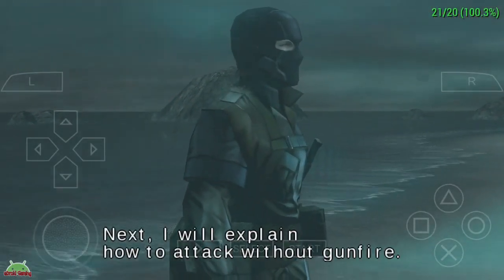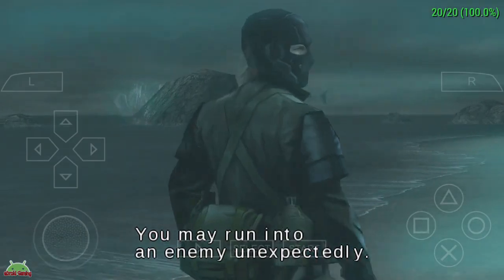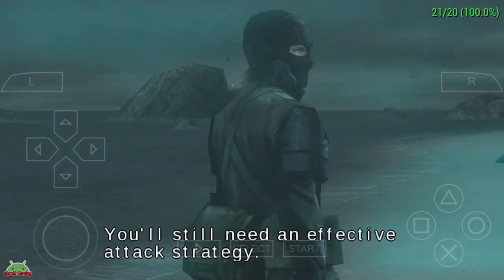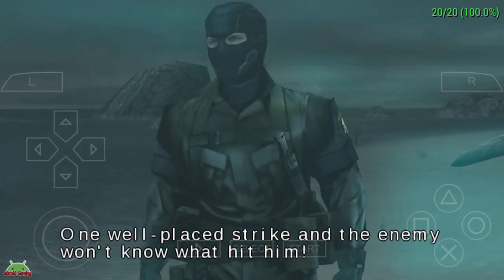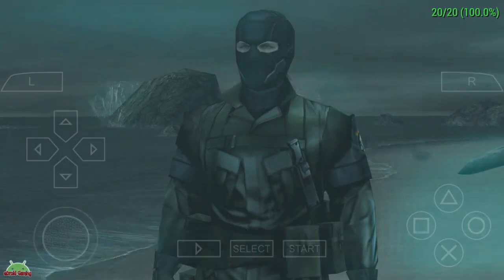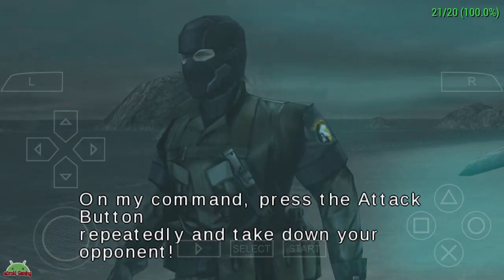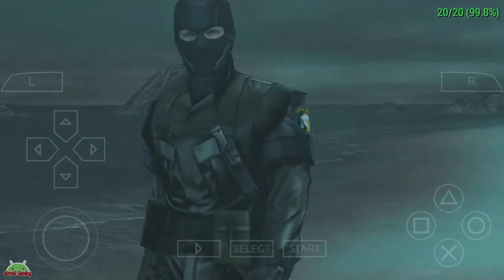Next I will explain how to attack without gunfire. You may run into an enemy unexpectedly. You may not have a weapon on you, or you may be out of ammo. You'll still need an effective attack strategy. One well-placed strike and the enemy won't know what hit him. To strike an enemy, press the attack button while standing still. Press the attack button repeatedly and take down your opponent.